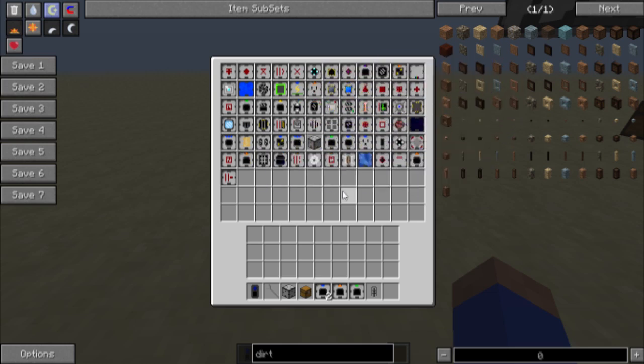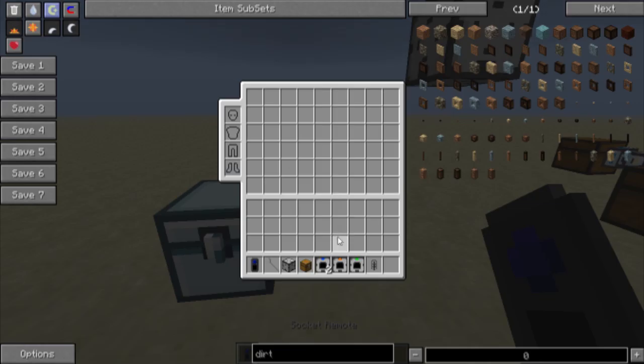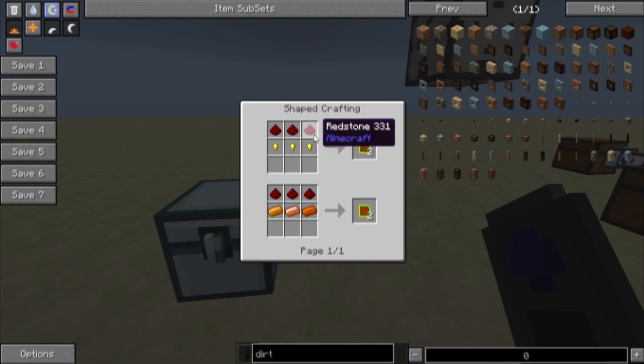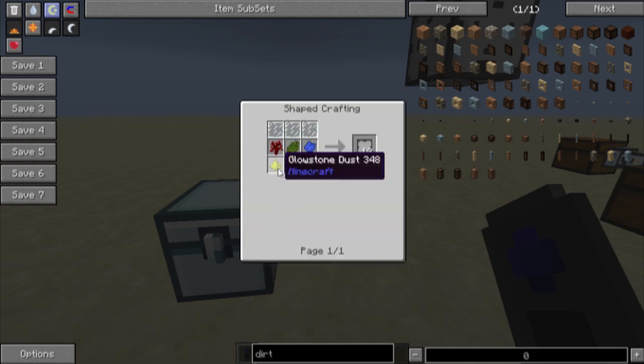Right now we're going to look at basic stuff. The first thing you're going to need is a socket remote. It's a little pricey — an ender pearl, a control circuit, and a blank module. The control circuit is made either with redstone and nuggets or redstone and copper ingots, and you get two per. You also need a blank module, which is a little complicated.